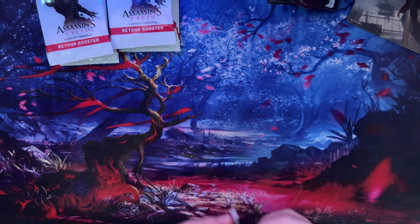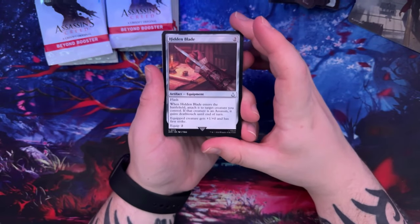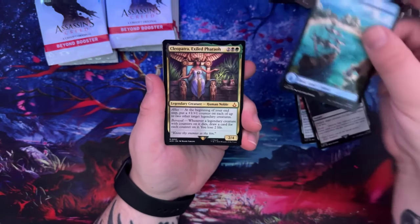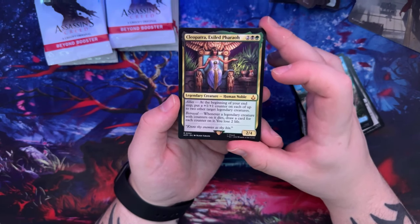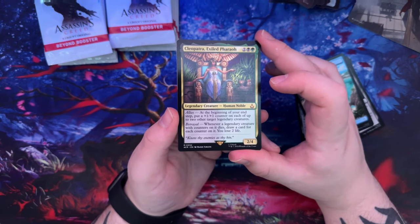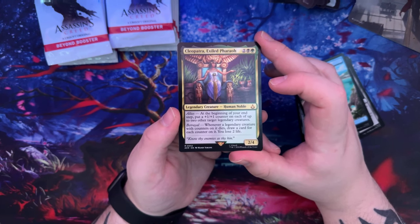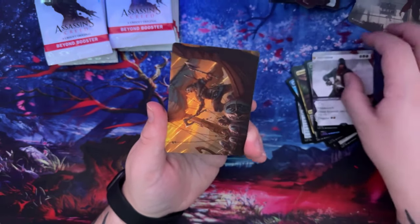If you guys are enjoying this, leaving likes helps me out a ton — I really appreciate it. Hidden Blade, Eagle Vision, Fatal Push, Island, Cleopatra Exiled Pharaoh — I have not seen this artwork. At the beginning of your end step, put a plus-one/plus-one counter on each of up to two other target legendary creatures. Every legendary creature with a counter on it that dies — draw a card for each counter on it, you lose two life. Hunter's Bow, Arno Dorian again — a lot of Arno Dorians.